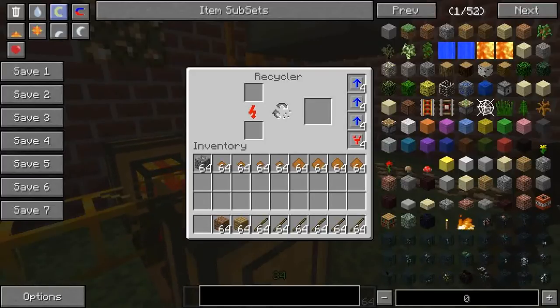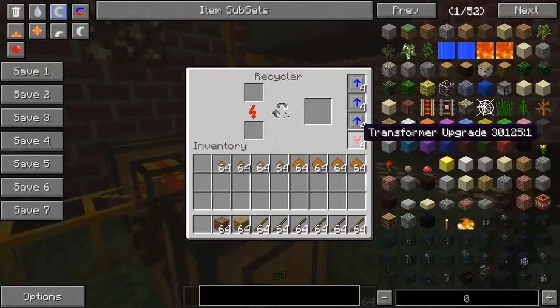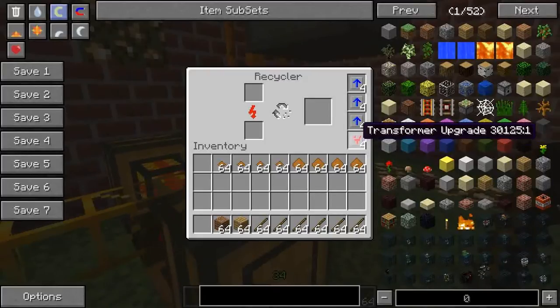All Industrial Craft machines pumped up with all those upgrades can only do 20 operations per second. So 20 operations times 3.2 seconds equals a full stack of 64. That was more or less 3.2 seconds. The recycler only needs a constant input of 512 EU per tick while operating at its fastest — you don't need any more. So honestly I could take out two of these upgrades and it would be fine. That could handle 512. I just chucked in four because I could.